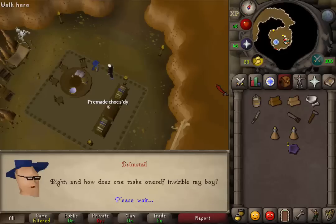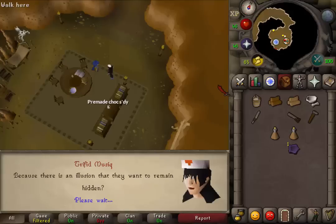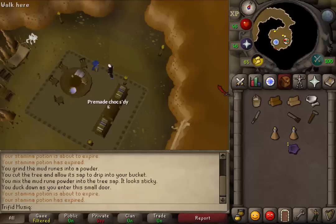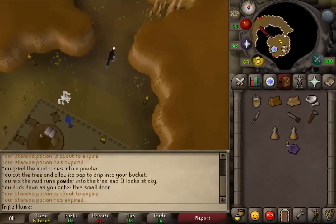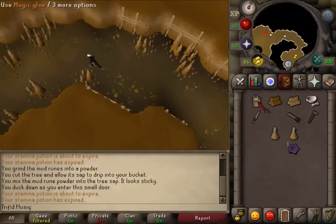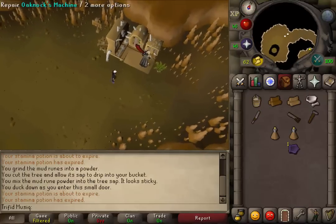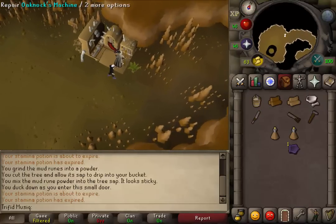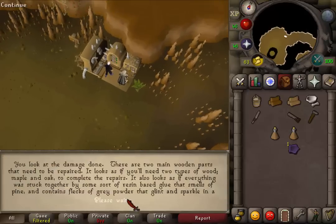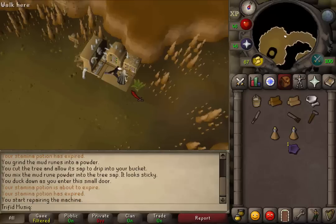Just skip through the dialog. Let's go north and return to that machine to check it out — we will now need to fix it. But we already got all the materials, so just click on the machine to repair it. Click on it again to repair and you will start repairing it.